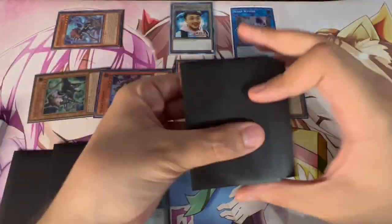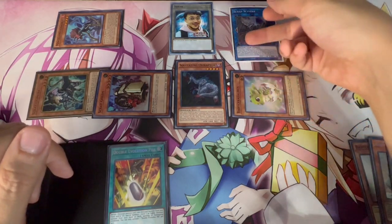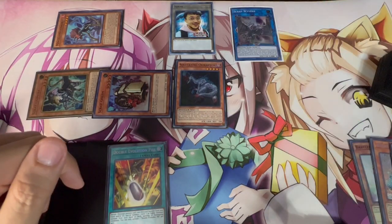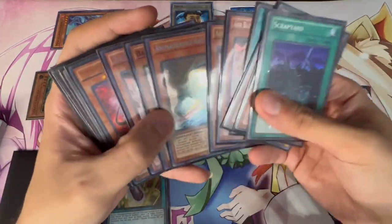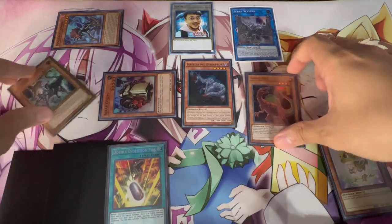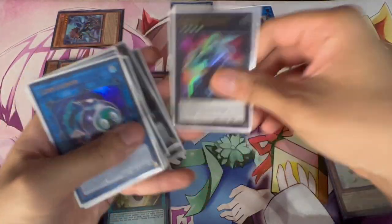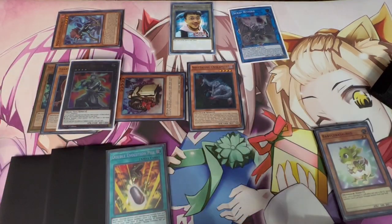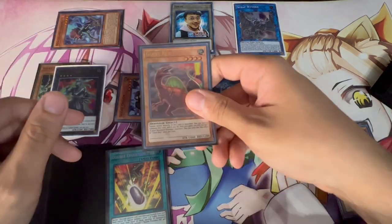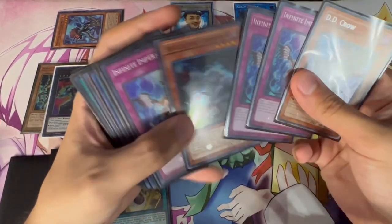Once Scrap Golem is summoned, it pops Baby Sarasaurus, triggering Baby Sarasaurus in the graveyard to summon Giant Rex. Then use Giant Rex and Scrap Chimera to make Gallant Granite. Use Gallant Granite to detach Giant Rex and search a Rock Monster — specifically Nemesis Keystone. Keystone is a great card: you can banish a target monster except itself to special summon Keystone from your hand and shuffle that card back into the deck.